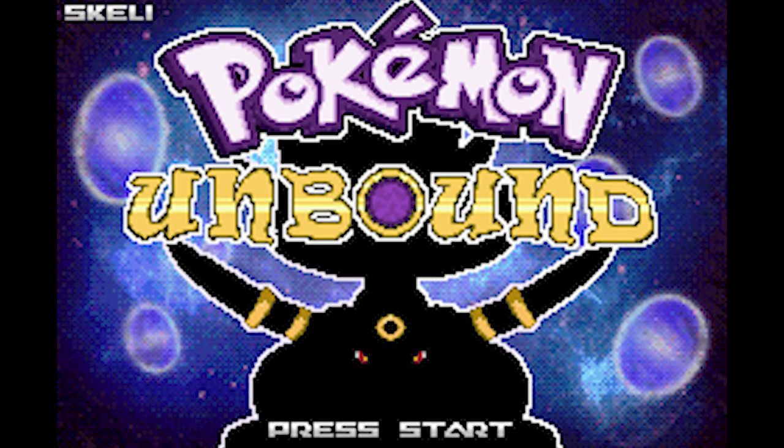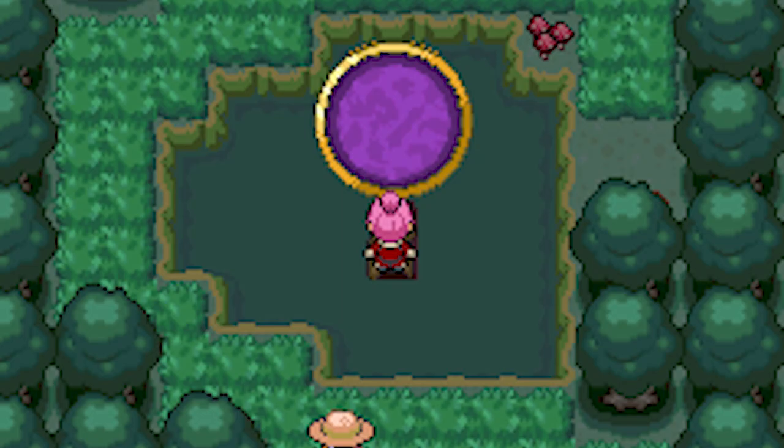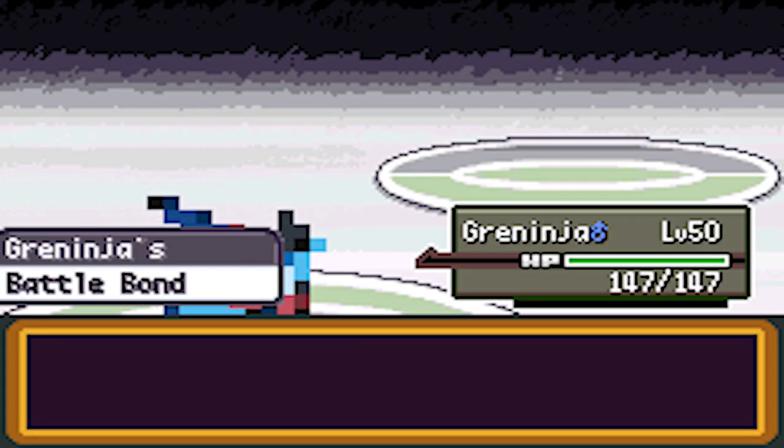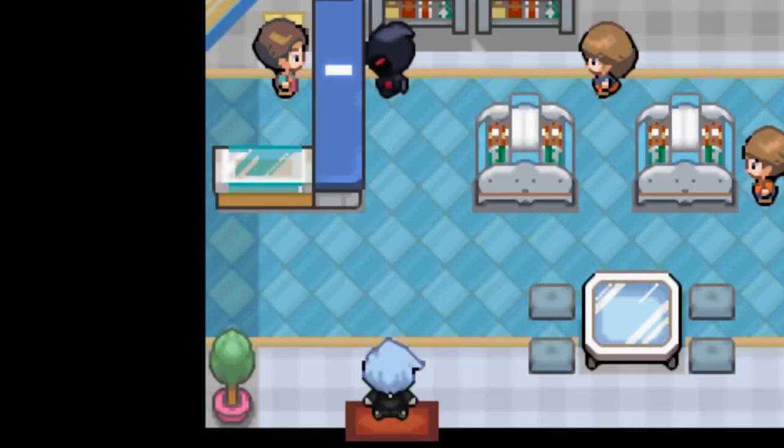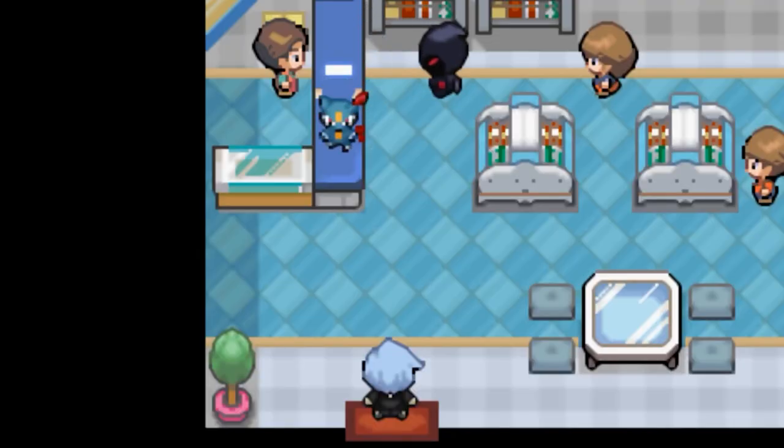Last on the list and at number 1 is Pokemon Unbound. Pokemon Unbound is a ROM hack made by Skelly and received its latest update on December 20th 2021, making it the most recently updated hack on this list. The game is set in the Boreus region and contains a wild storyline about betrayal, dark forces and an evil team called the Shadows. The features of this hack are astounding.